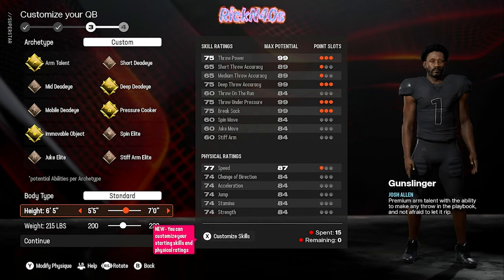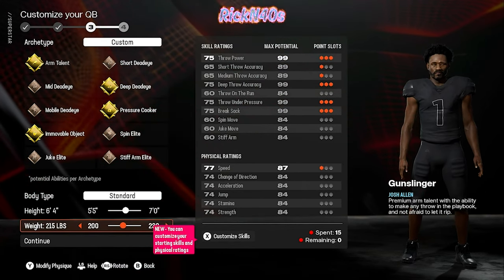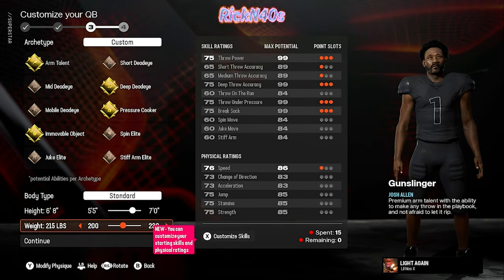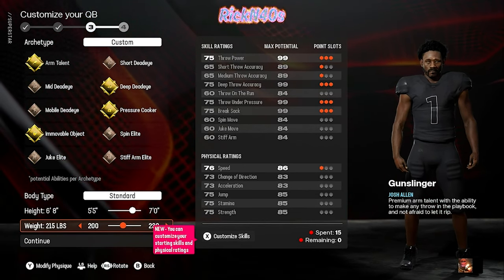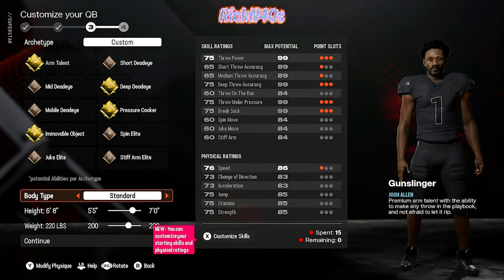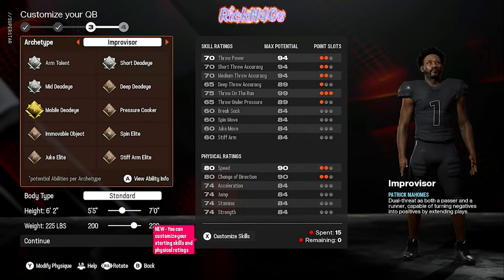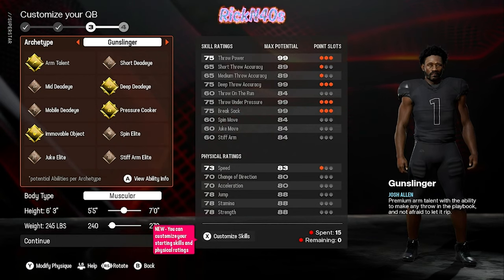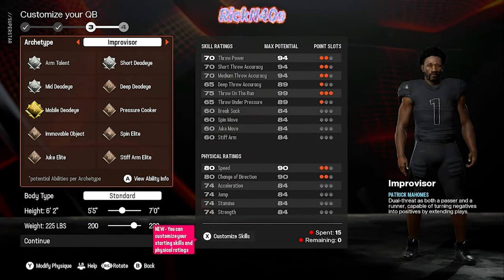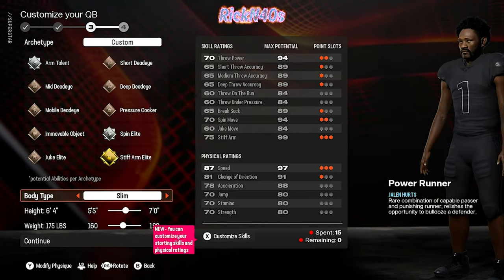We want to be 6'4" — honestly, we want to build a Cam Newton out here, maybe 6'8", 230. Wait, what is Cam? Is Cam an improviser? Cam was a gunslinger too though. Cam was a scrambler, so to speak. What is Cam Newton? I'm scared at this point.